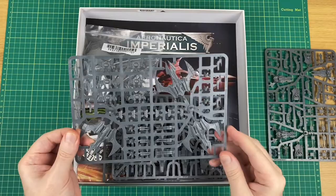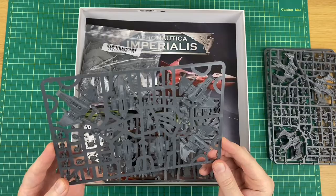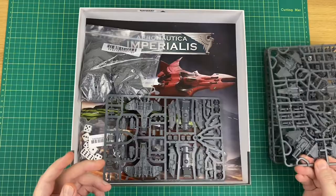Next up we've got the Phoenix Bombers — again a few small weapon options there, so that might be tricky to assemble. And then we've got our Xiphon Interceptors. From the videos I've seen online these look like a fun and simple build, and you get three of those in the kit.